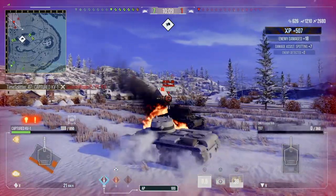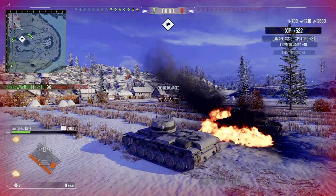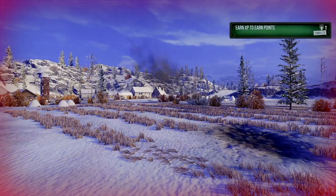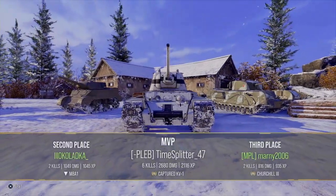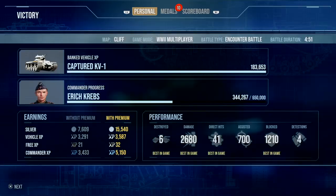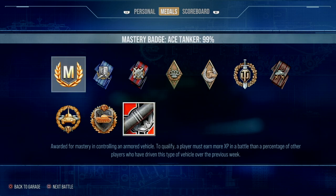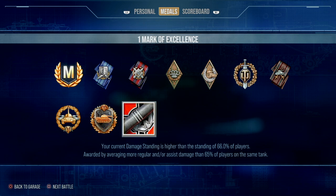Unfortunately I get the engine knocked out and an allied tank gets the kill. But yeah, absolutely ridiculous tank at tier 5. Everyone moans about the Panzer 5-4, but I think it's really the captured KV-1. Got 6 kills, most damage, most direct hits — 41 direct hits in a heavy tank — and most blocked damage as well. Ace Tanker, Top Gun, Steel Wall, High Calibre, and the first Mark of Excellence.